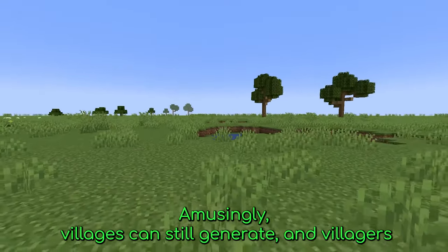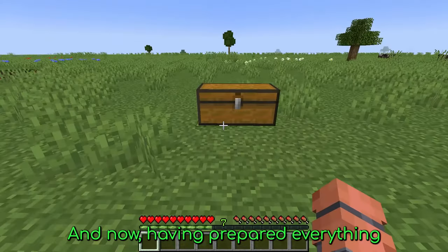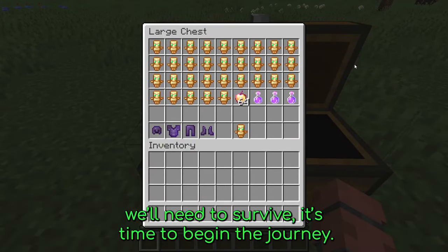It's difficult to find a flat area of land that goes on for long enough for this to work, so I've created a superflat world instead. Amusingly, villagers can still generate and walk around fine without taking damage. And now, having prepared everything we'll need to survive, it's time to begin the journey.